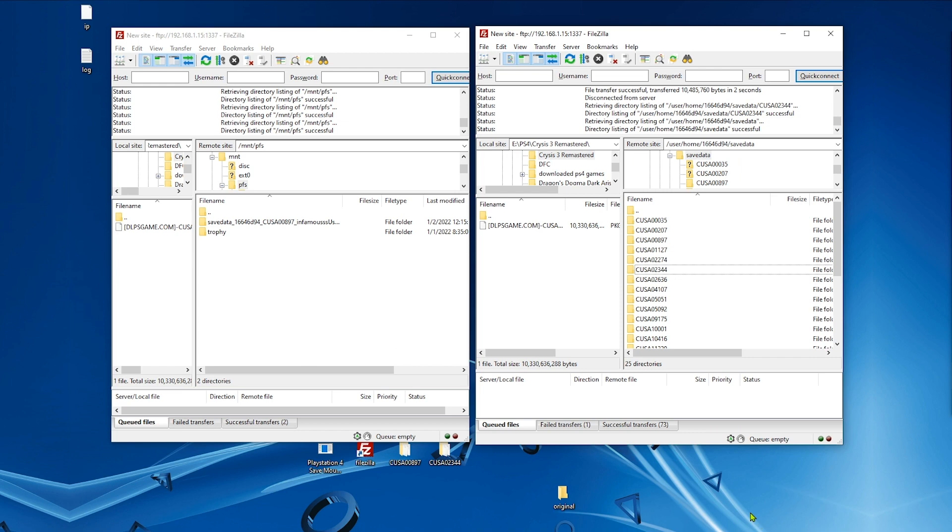Now I'm going to try with a different game. I have Uncharted: The Nathan Drake Collection here — title ID 02344. So we're going to try to add saves to it and open the saves folder.